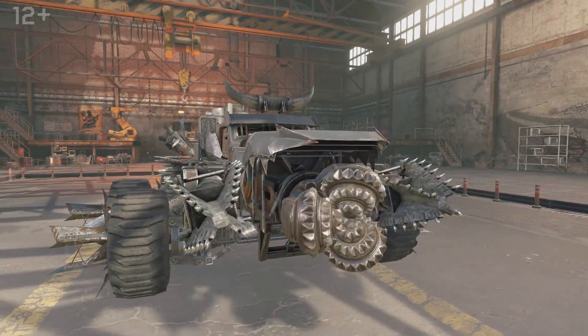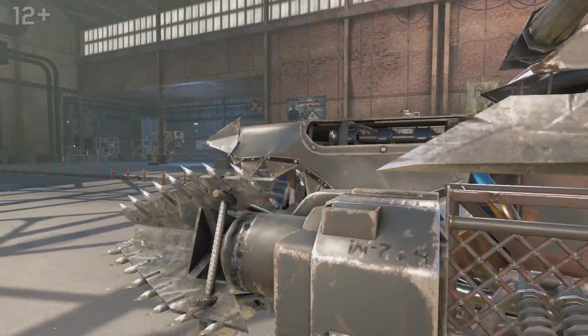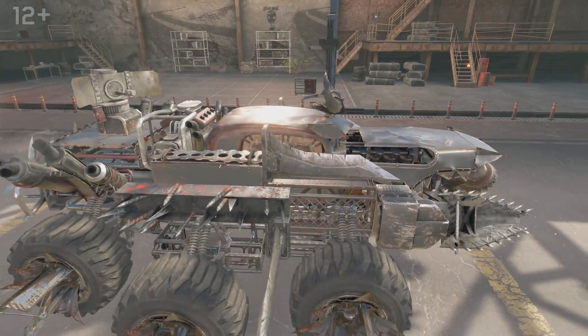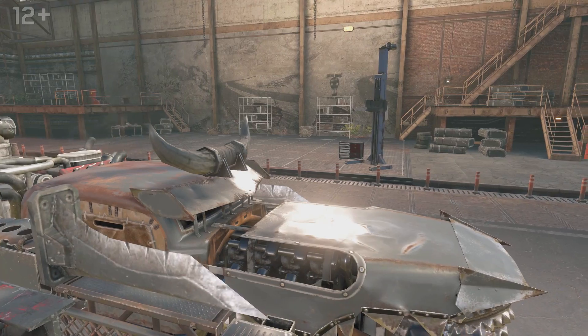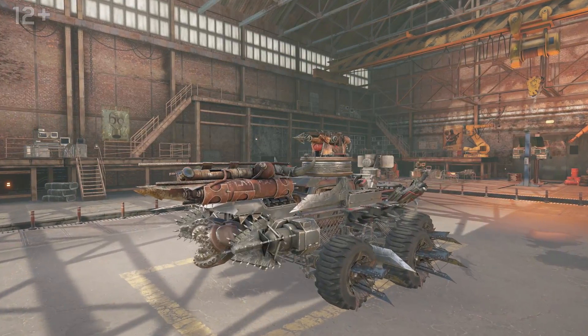In close-range combat, its drills won't hold for long. However, frontal cutters will prove to be tougher. The build has three used-up points of energy out of twelve, which allows additional weaponry based on your own preferences. It just so happens that the ride has two perfect free platforms — in the front and on the cabin.